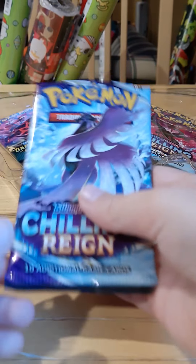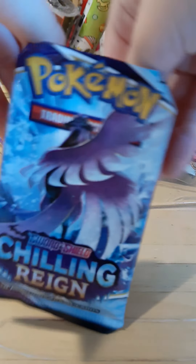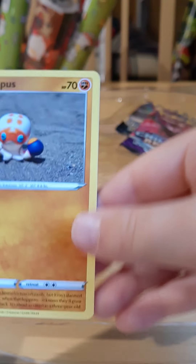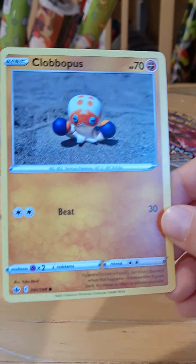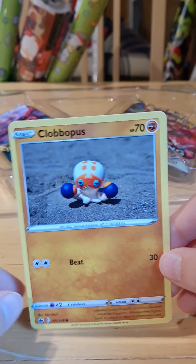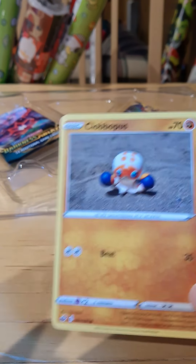The first Pokemon card pack we're opening is a Chilling Reign. Our first card is a Calabapus. It's actually not very strong — it only does 30 damage.